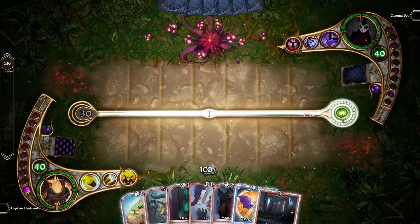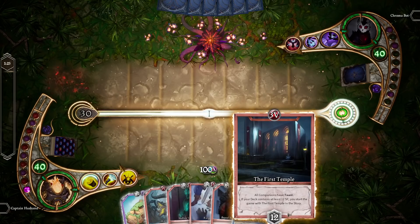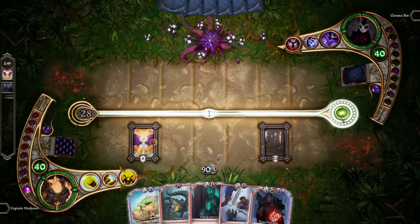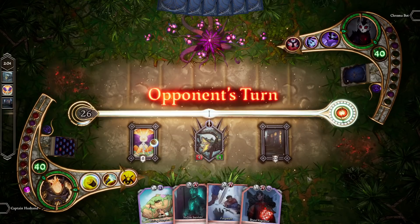Before we finish up this video, I want to show you landmarks — we sadly didn't get an opportunity to show them off last game, so I went into the debugger mode and added them to my hand. Don't worry, this is nothing that can be done in multiplayer in any shape or form. We have the First Temple and the Boundless Spire — these are two landmarks. Landmarks also enter the story, but they are different from other permanents because they affect both players. For example, the First Temple says all companions have taunt — and when our opponent plays a companion, this effect applies to them too.